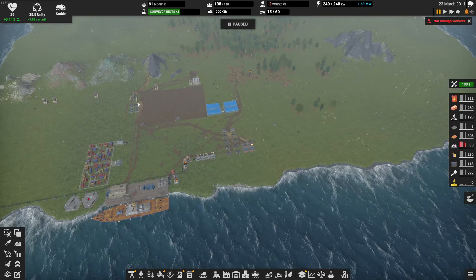We have 24 currently. Let me first start by taking all of these down. And now we have conveyor belts.